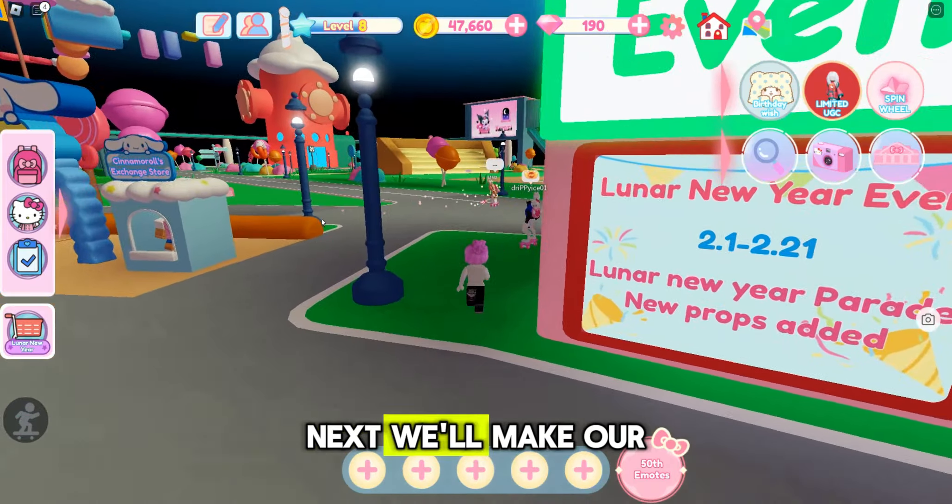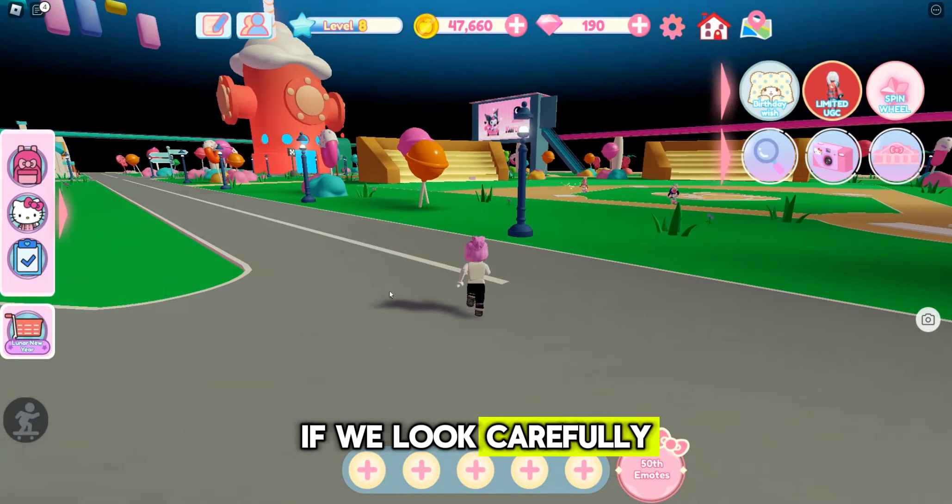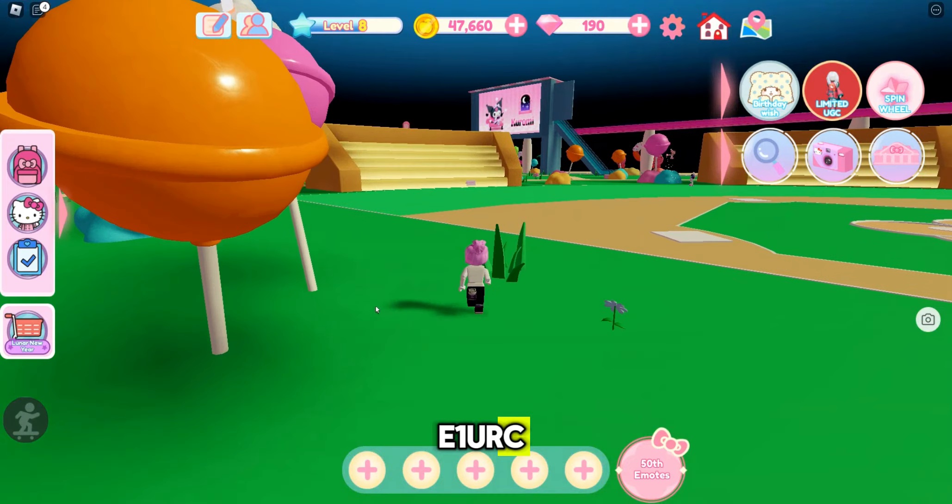Next, we'll make our way to the baseball diamond. If we look carefully at the stands from a distance, we'll spot the second part of the code: E1URC.